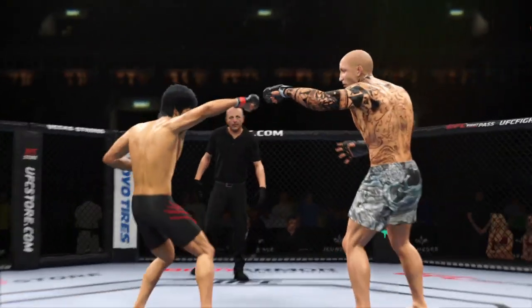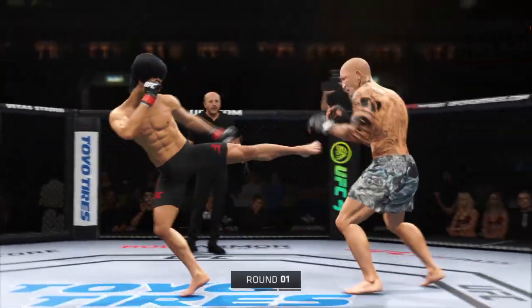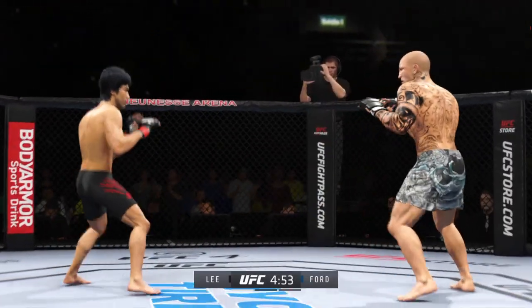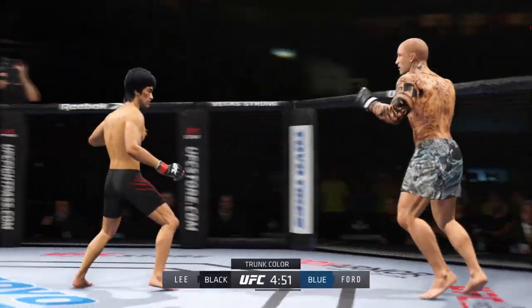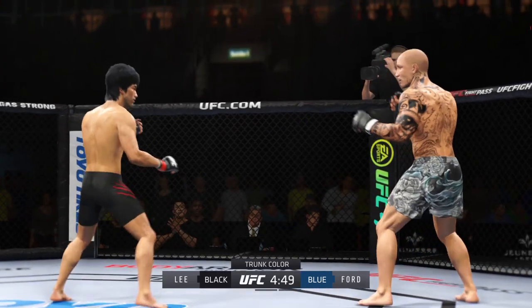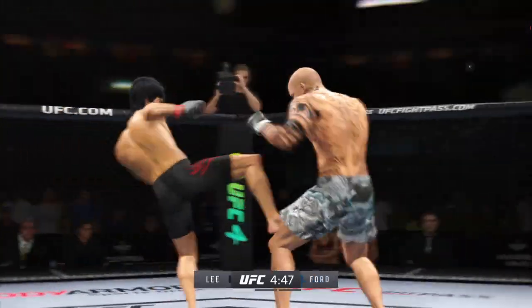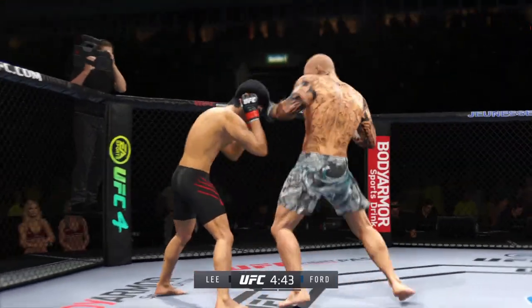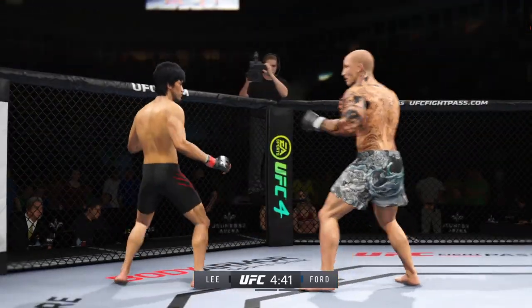All right, let's get this one started here. Round one is underway. We've got a striker who is a force to be reckoned with. Tonight, though, he draws a guy who can do a little bit of everything, and that guy is usually the one that will have the advantage. But we know what a high-level striker is, and this guy is as high-level as we've ever seen in the UFC.